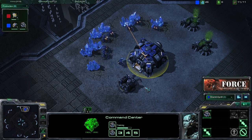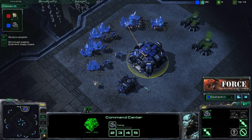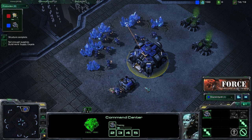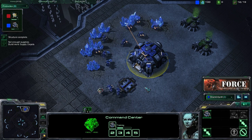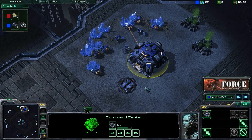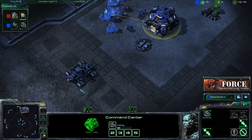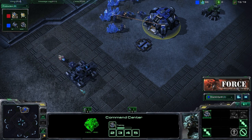Going for this early army of Marines and Marauders — this early pressure — and pressuring your opponent to either react by producing more units or trying to keep you out of their base with force fields, all of these avenues are actually going to be good for you because they're going to allow you to get up that expansion safely. And then once that expansion is up and you saturate that, you're going to have a huge economic advantage.